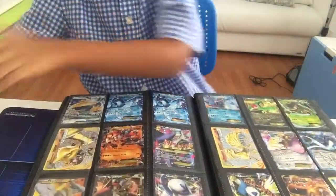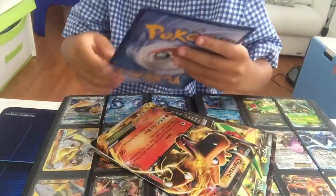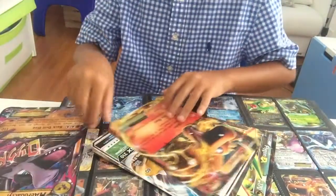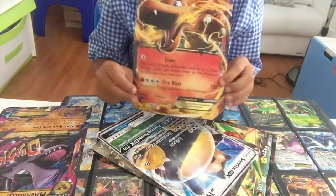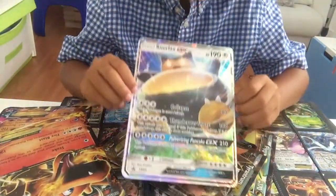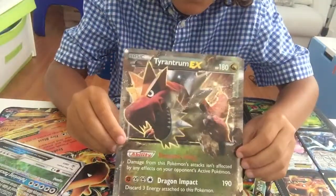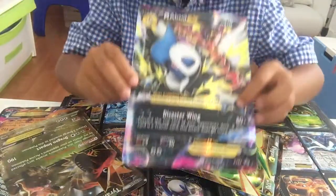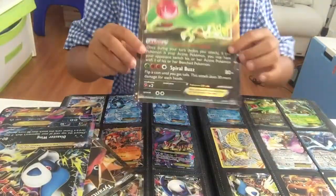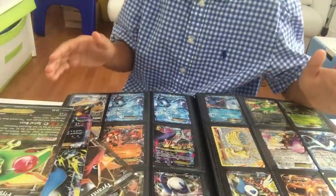And here are my big cards, my big EX cards, starting with Mega Aerodactyl, Charizard, Snorlax, Tyranitar, Mega Axew, and last but not least Flygon. So hopefully you guys enjoyed this episode.